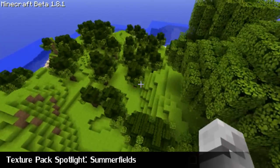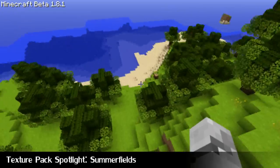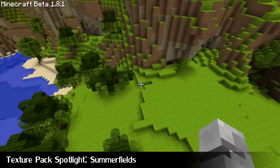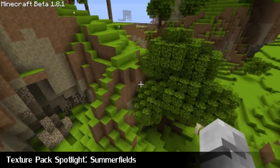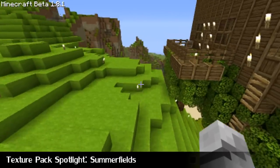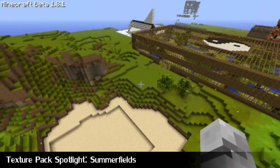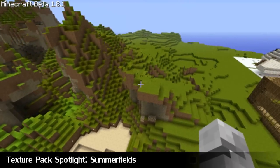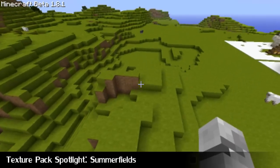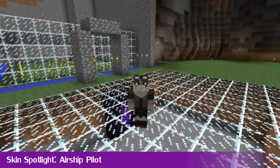I don't know about chickens — I haven't seen one yet. But if you like what you're seeing with this texture pack, you should definitely give it a download — it's pretty sweet. Check the description for the download link, and remember you need the HD texture pack fixer. That's it for the texture pack spotlight this week.